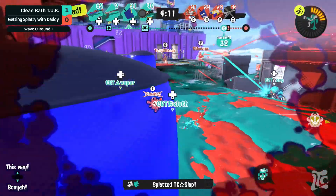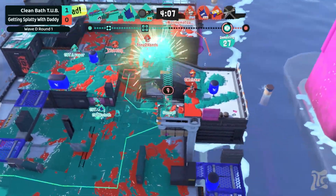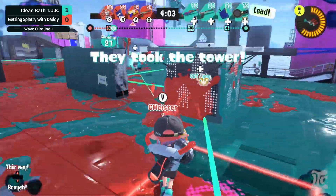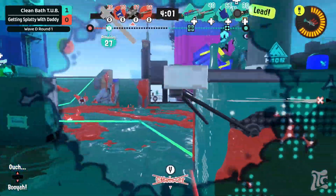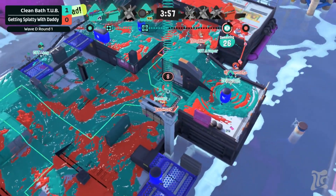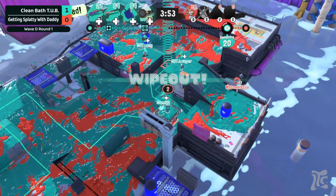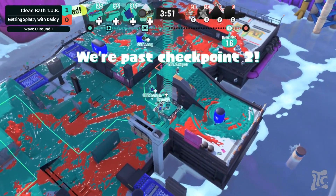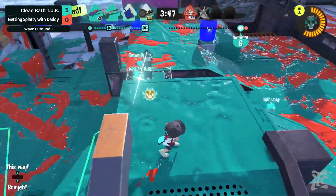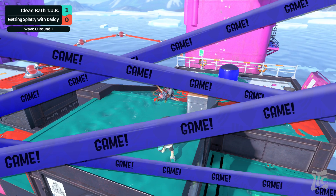What keeps happening here is Clean Bath Tub are taking space that Getting Splatty are not contesting. Getting Splatty won't push out quite as far in neutral, so Clean Bath Tub takes that space. As soon as they win a fight they're already in their base, already locking them out — there aren't any good defensive positions left. They're snowballing really fast. What, just two? Are you kidding me?